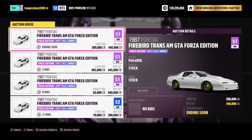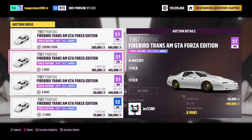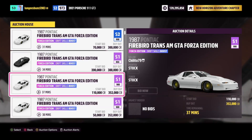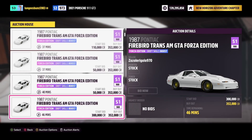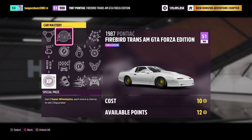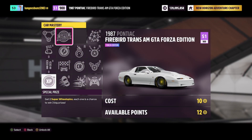The next car is the 1987 Pontiac Firebird Trans Am Forza Edition, which can be purchased in the auction house for 300,000 to 400,000 credits. However, you can always bid on one — I ended up grabbing one for 200,000 credits — and the cool thing about this vehicle is that you can get two super wheel spins from the skill mastery tree, so it's definitely a great car for farming.